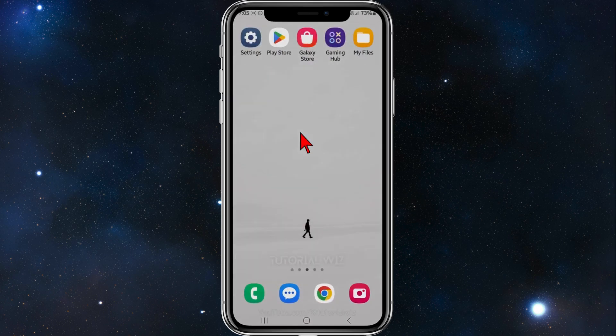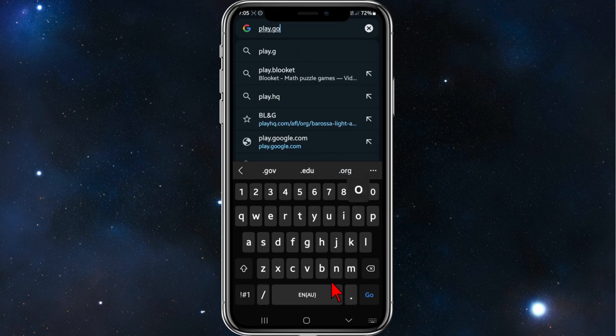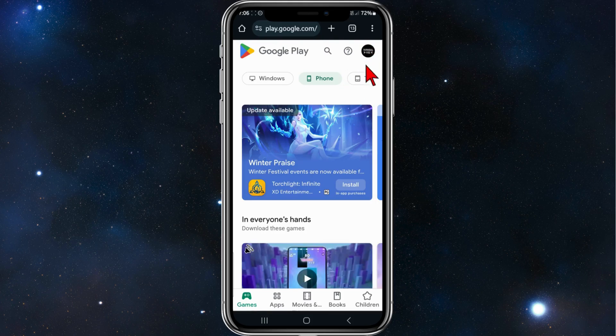Now what you want to do is go back and open up your web browser, then type in the URL play.google.com. Make sure you're signed into the correct Google Play account — I'm not, so I'm going to change that. Now I've signed into the correct Play account.